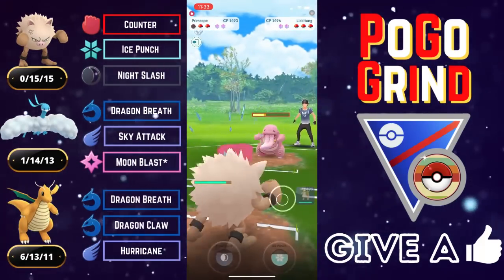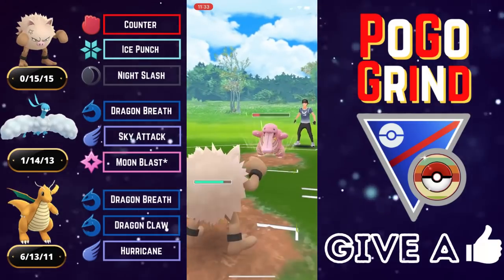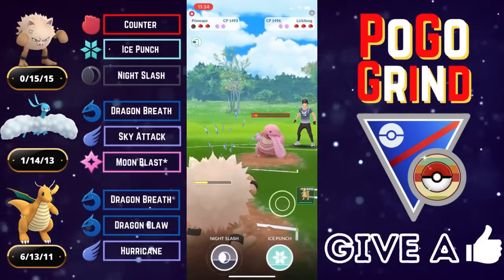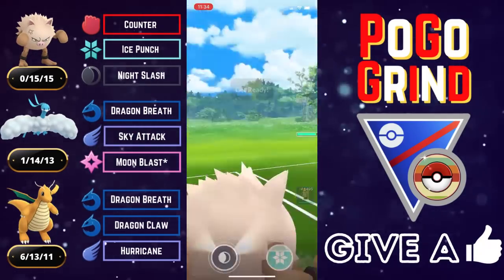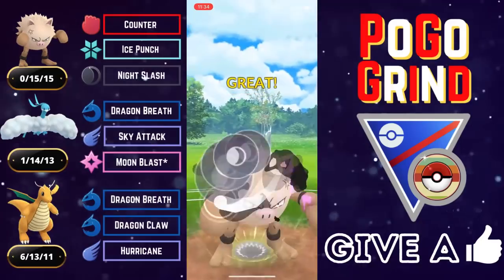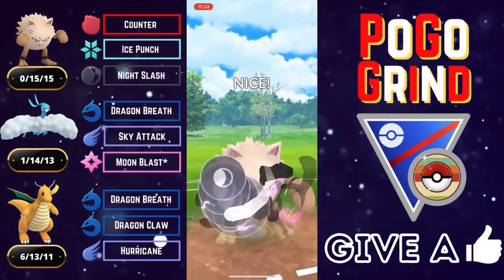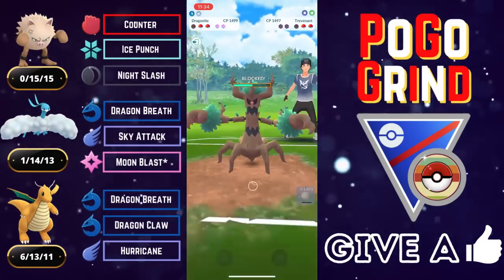Just to put this into perspective — this is how hard Primeape hits. We're gonna farm down Lickitung. Not even Medicham or Scrafty can do that — that is the power of Primeape, farming down one of the bulkiest Pokemon in Pokemon Go Battle League. We've got back-to-back Night Slashes — gonna go for them back-to-back on the Trevenant. We get the shield — that is amazing. It wouldn't one-shot but it would come very close. Going for the second one, and they double shield — holy smokes.